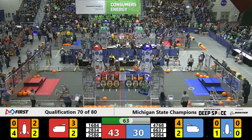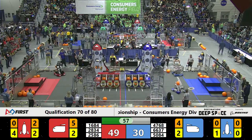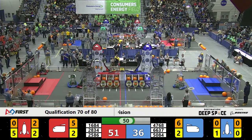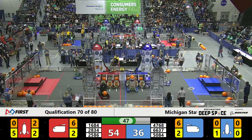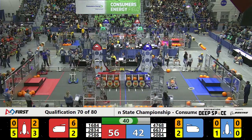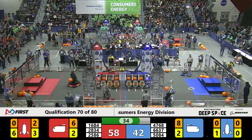We've got 2834 putting cargo in the ship with the Chimeras doing two at a time for this red alliance. The Beta Wolves fly down the laneway and try to play some zone pressure, but that Blackhawk bot is just a bit too fast for them, deking them out of their wheels. 2586 places another hatch panel and the Chimeras go for the cargo.